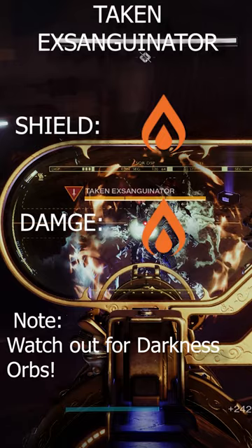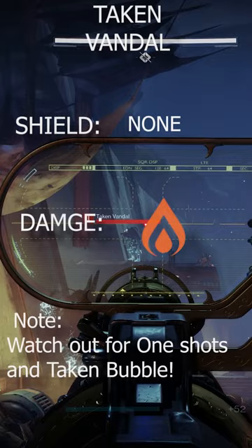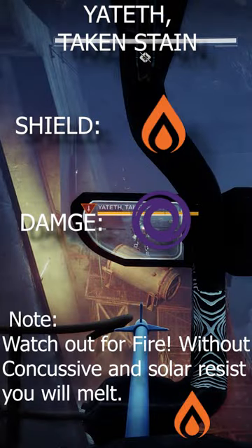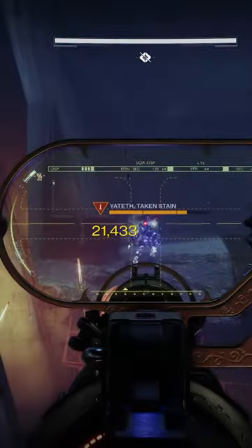The Taken Ex-Sanguinator will destroy you with his bubble — be careful of that. Vandals will destroy your life if you do not have proper resists; be very wary of their one shots.